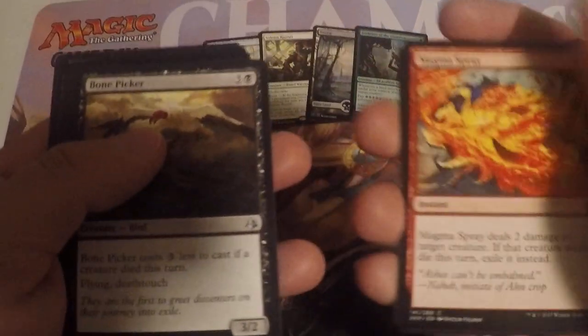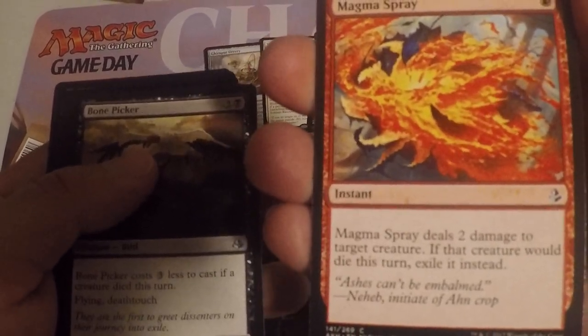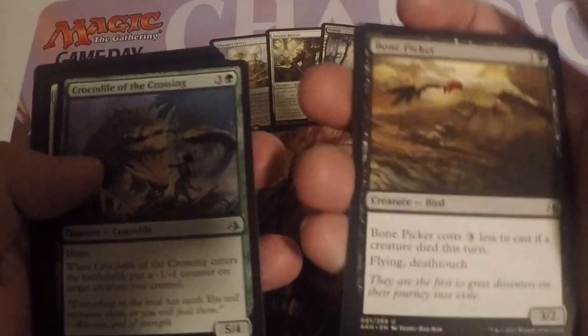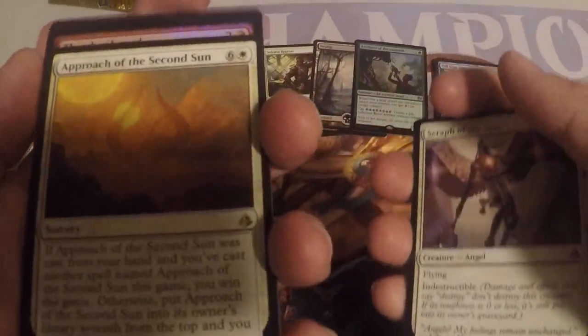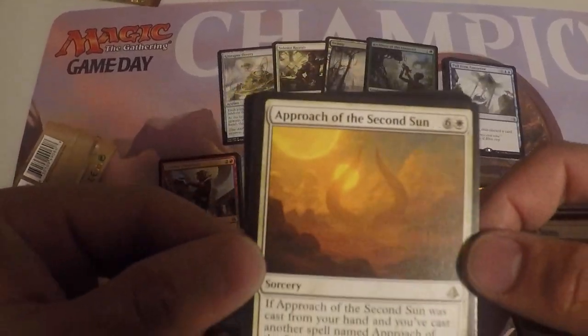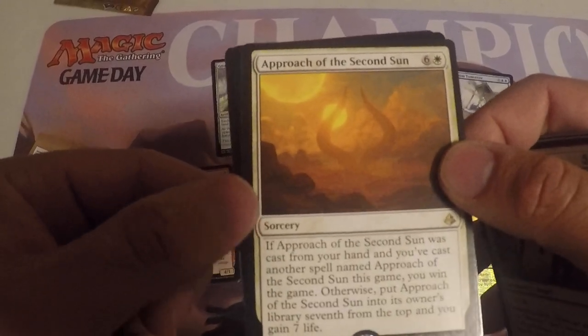Let's see — that's a good one, Scrapper or the Wondrous, it's gonna have a hard time coming back against this card. Bone Picker, that's not bad. Who likes Approach of the Second Sun? This card has been crazy. I don't know if you guys watched the Pro Tour — let me know what you guys thought about it.